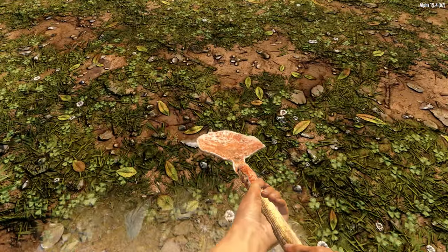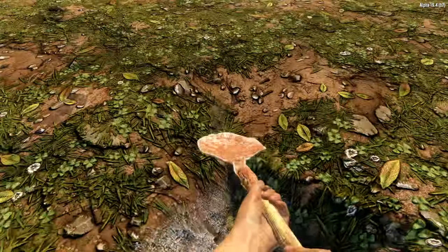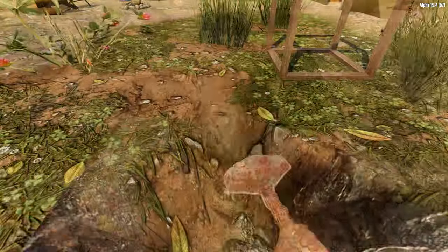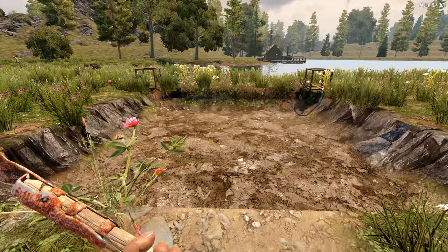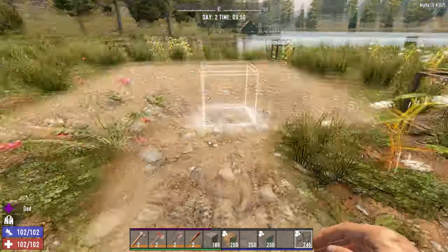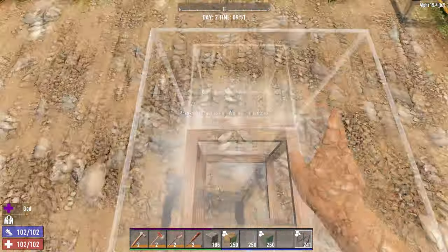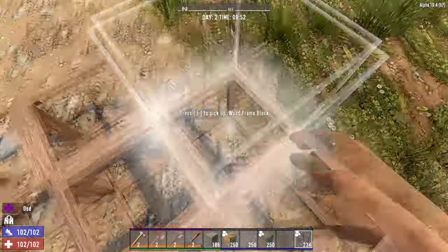We're going to start by digging up an 8x8 section of dirt and replacing it with a layer of gravel. Then we're going to lay some wood frame blocks down just to level everything out. I'm also going to leave a 6x6 section of wood frame blocks in the middle just to help line everything up.